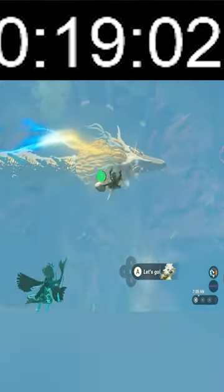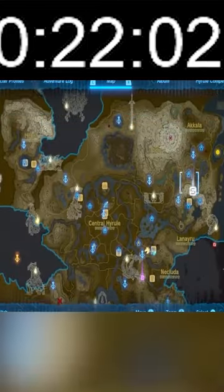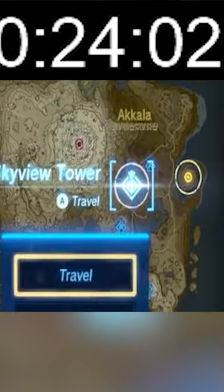Once you have two stamina wheels, you need to find this dragon and get on top of its head. Whenever I warp to this part of the map, it was usually there, but this dragon can go anywhere.